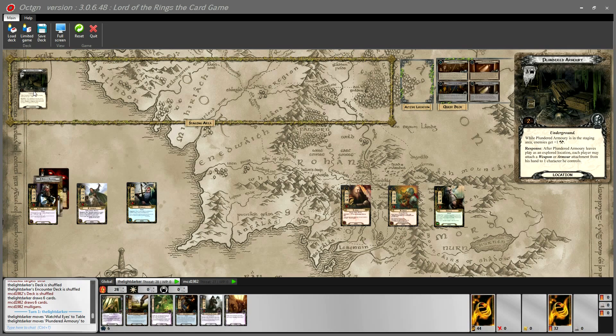Card number two is a Plundered Armory. This is a fantastic early card because not only do I have my ally to get rid of it, but as soon as it leaves play, each player gets to attach a weapon or armor attachment from his hand to one character he controls. If you happened to have a Citadel Plate, saving four resources would be fantastic — but Matthew doesn't have one. In any case, three threat in the staging area.